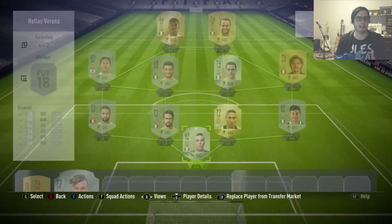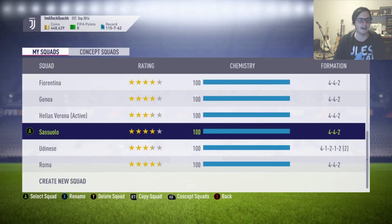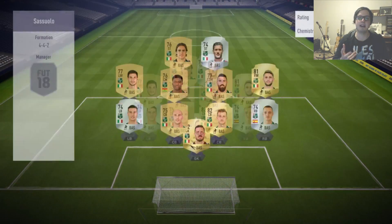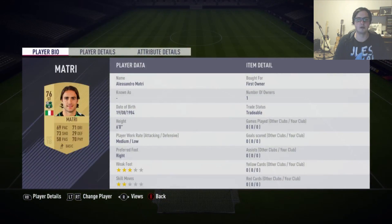Now it is a big coin sink. This has cost me about 100,000 coins with probably another 30 to 40,000 left to put in when we come to getting a big Juventus team, a big AC Milan team, and all of those kinds of players.